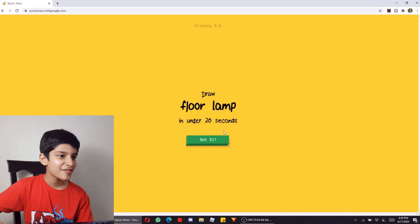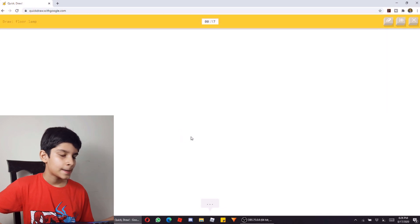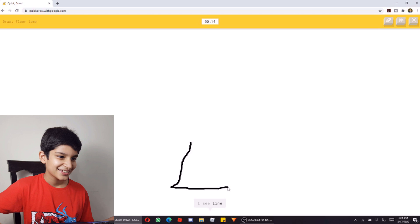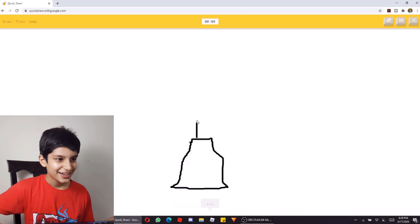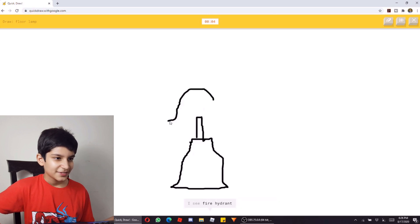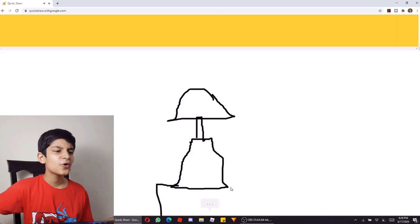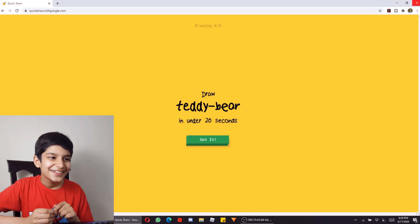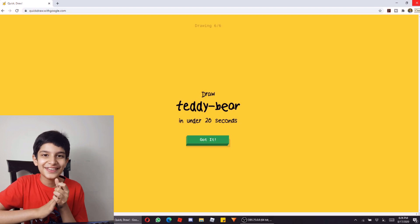Now we will draw floor land under 20 seconds. Yes, got it. Like this and like this. I have made it wrong but Google decided it. I decided this — what will be happening?